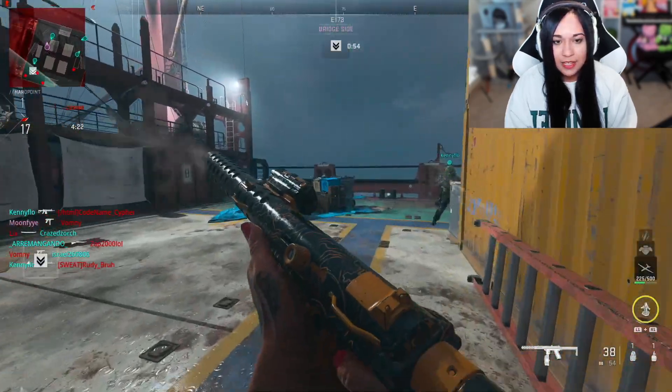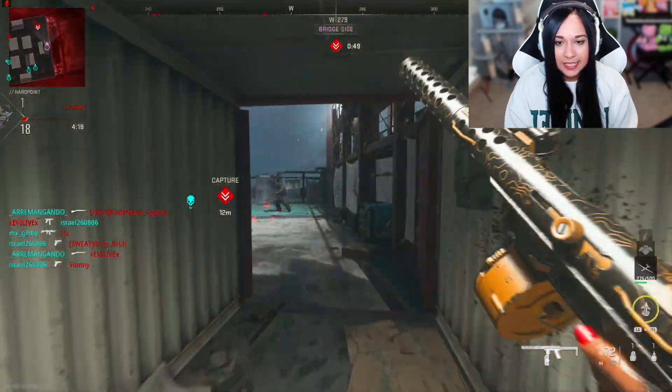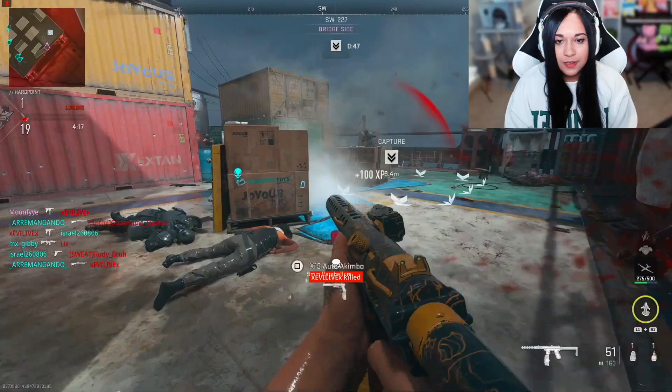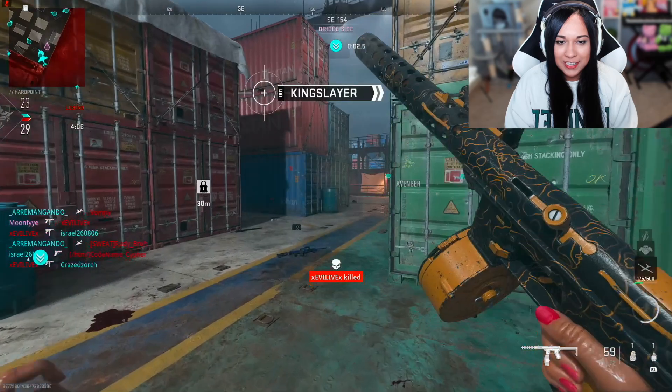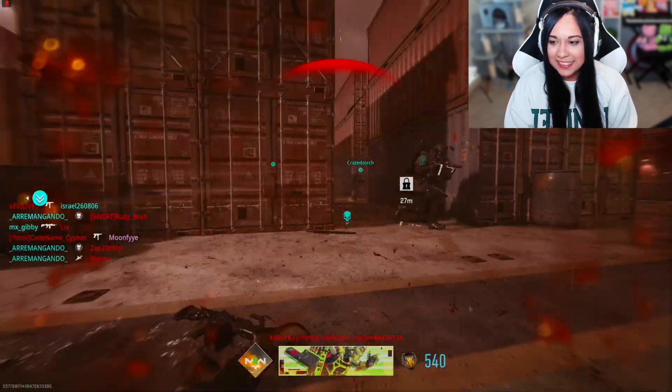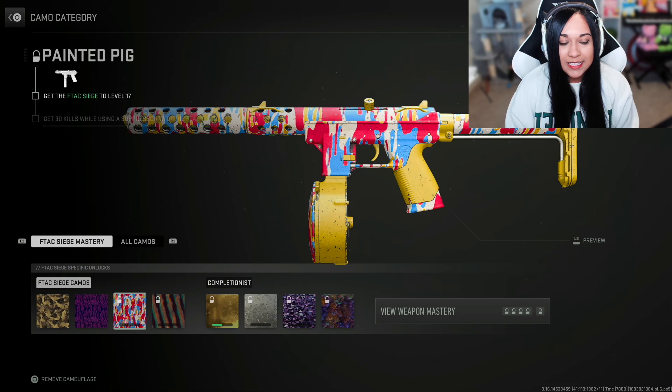I don't like the play styles I'm seeing on shipment. It's really annoying — the excessive spam of the Bryson has been annoying as well. I don't think I'm gonna be having a good time on this match either. Too much weirdness in here, so I'm gonna go ahead and ditch this one too. I did end up unlocking Velvet Midnight in that last match, so now I basically just gotta level this gun up to level 17 and then I get to unlock the clown camo — this literally looks like a clown camo.